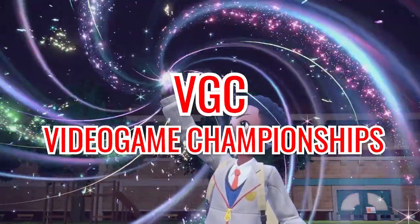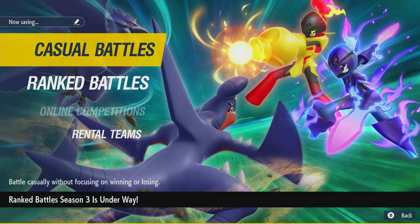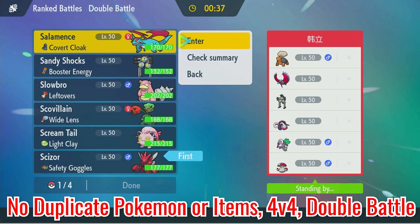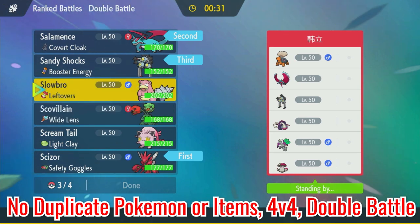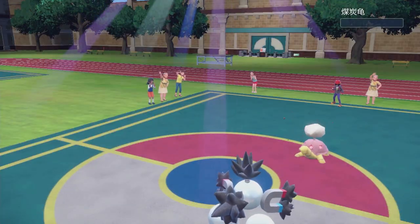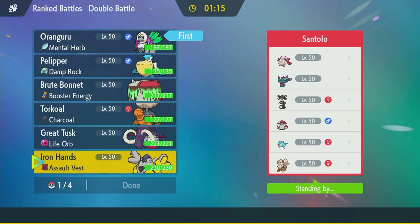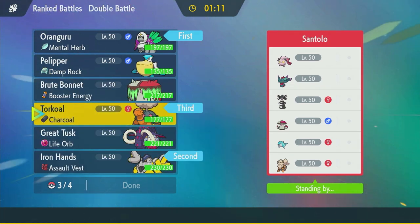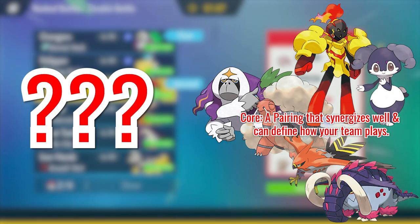VGC, or Video Game Championships — though 'competition' is more appropriate here — is the online ranked battle format accessible through the Poke Portal by selecting the Battle Stadium. In this single-round double battle format, each player brings a team of six different Pokemon with different held items, choosing four to face off with. The winner is decided by the last Pokemon left standing, or in some cases the last to faint. The strategy largely comes from the four Pokemon you decide to bring — since there's only one round, you can catch your opponent off guard with a strategy they haven't seen before or bring a really strong core.